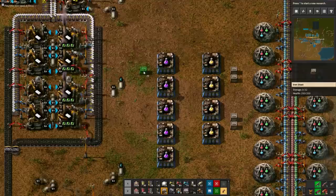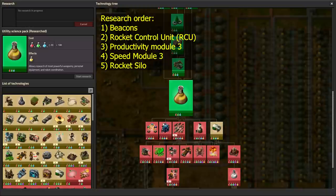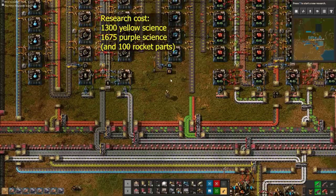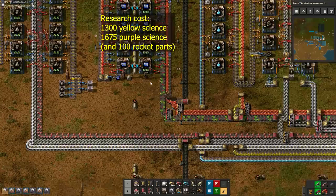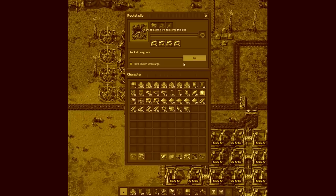Our research list for the high tech era is very short, which may surprise you. But if you don't let yourself get distracted by shiny power armors and spider trons, what remains are only these 5 techs. This works out to be 1300 yellow signs and 1675 purple signs. But don't get your calculators out just yet. The rocket itself is so expensive, it pays off to use 4 Productivity Module 3's in the rocket silo. They will have paid for themselves already after building only half of the rocket.